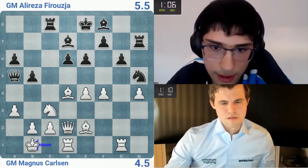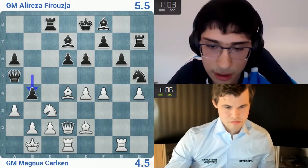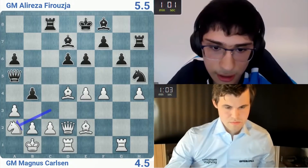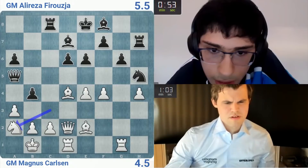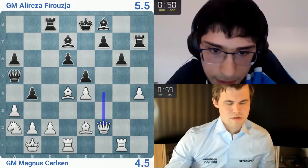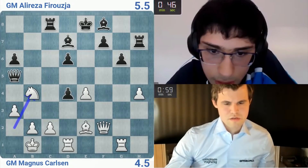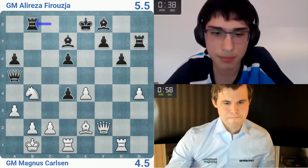f5 was probably very very strong with the same idea of bishop h6 and just b3 — I have to push I think. Let's push, knight a2. I don't understand what's wrong with that. Knight f4 — actually gotta go knight f4. I feel like I'm just b5. g5, we should be — knight b4, b6 is coming. Yeah, this is bad.